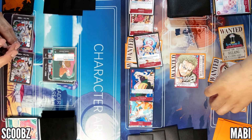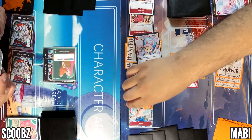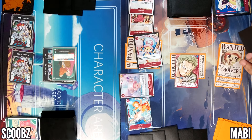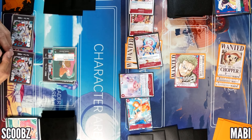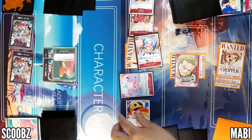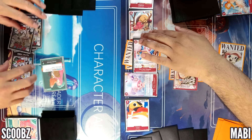Then I'm going to spend three, get rid of Kureha, I'm going to summon Chopper. Three, four, five — animal four thousand power or less. I'm going to summon this Karu, better remove this. I'll pass — you can't do anything.